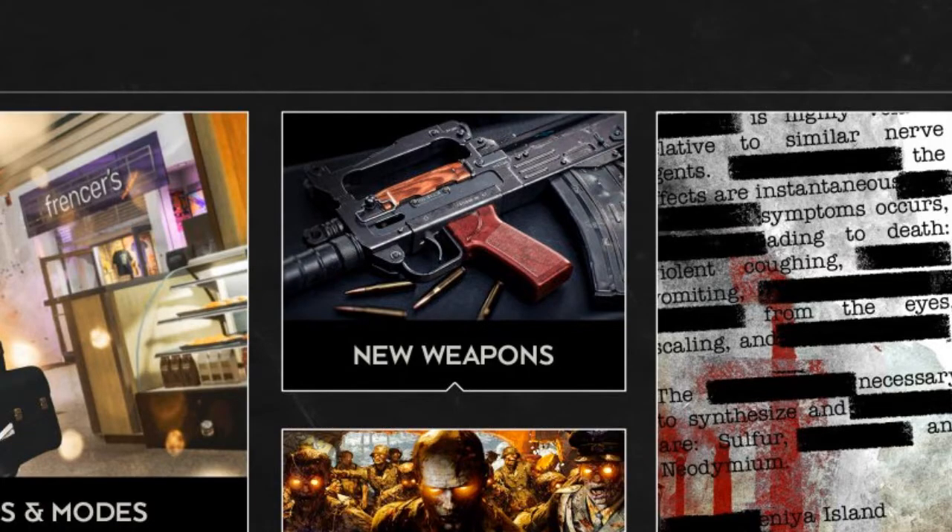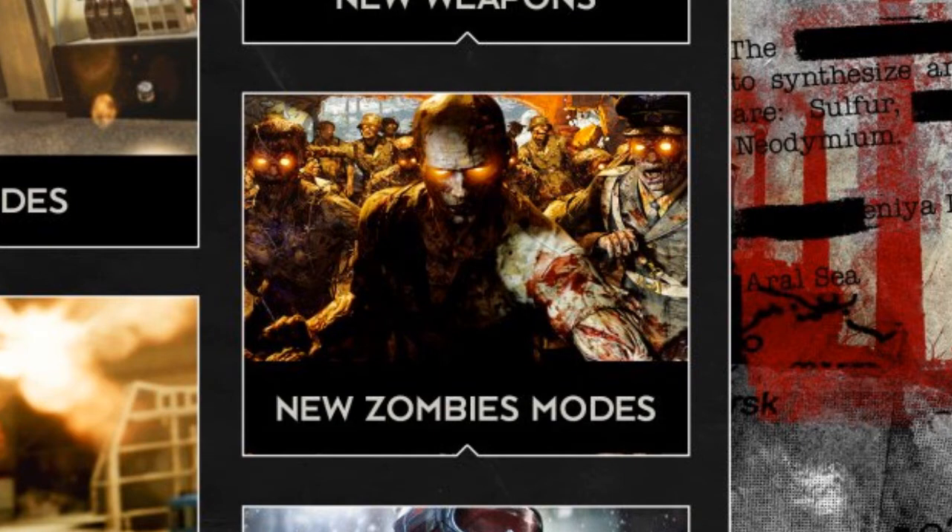We're going to have some new weapons — it's probably not going to be like the Peacekeeper where they just randomly dropped it on us from Black Ops 1. It's more going to be like the Modern Warfare system, so you're going to have to progress through some tiers to get your new weapon. It says new zombie mode — I don't know if you want to class this as new because people have been saying we're going to get grief mode and turned; we've had them before, but they will be new and updated to the current generation of games.